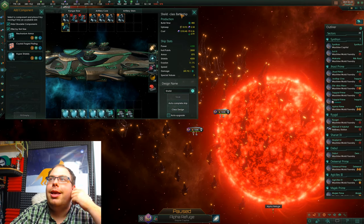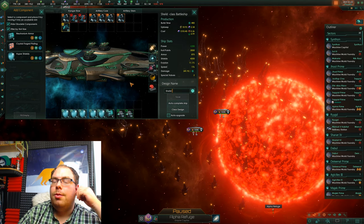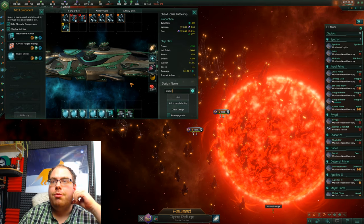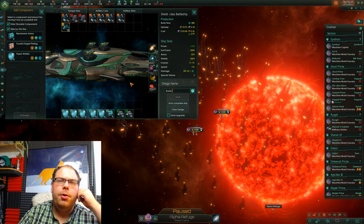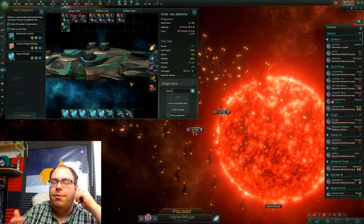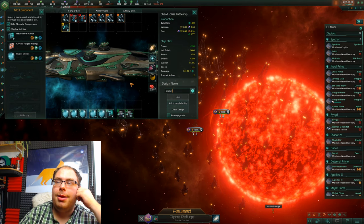That's pretty much all there is to it. Just look at the enemy ships. A lot of enemy ships, especially from events, will sometimes have really strong armor or really strong shields, or they might be average. If the enemy is average and trying to counter everything, then general ships will probably do the job. And if you've got really good shield technology but really poor armor technology, then put some more shields in — it makes sense.